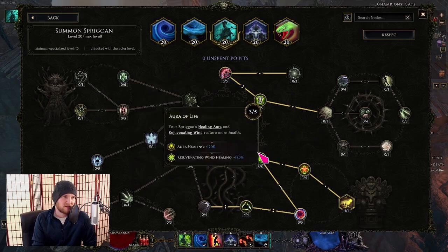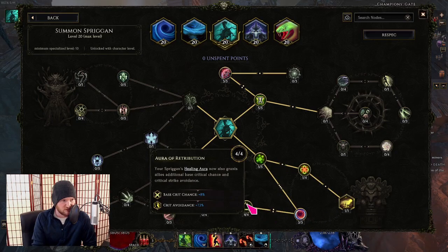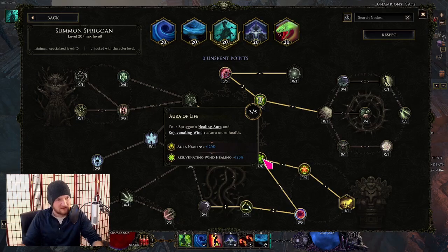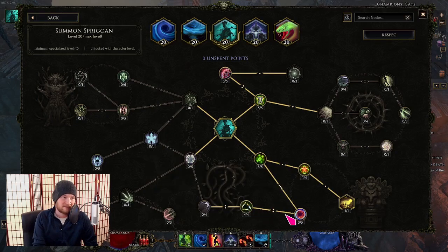For summon Spriggan, the most important nodes are in the bottom middle of the tree: 15 flat spell damage, plus base crit and crit avoidance. Remember, the Spriggan does not need to actively use its healing wind ability — just having her standing next to you gives you those buffs. You don't need to activate anything on top of that.